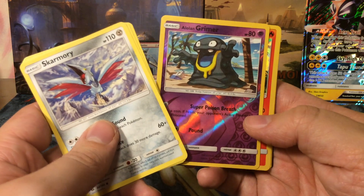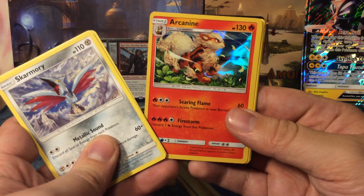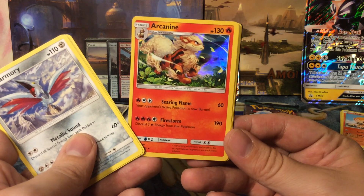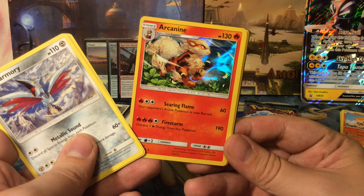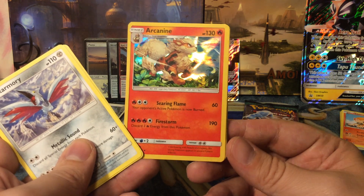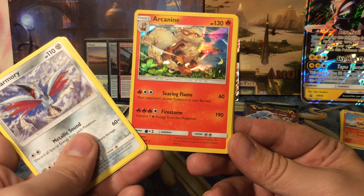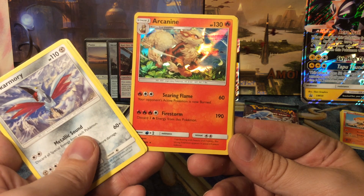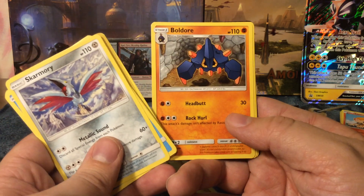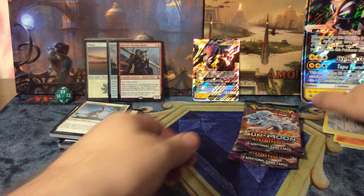Alolan Grimer as the reverse foil, and we have a holo Arcanine — not just a rare but a holo rare, which you can roughly compare to something between rare and mythic rare in Magic. It's a fire Pokemon with 130 HP: Searing Flame for two deals 60 damage and burns the opponent's active Pokemon, and Firestorm for four deals 190 damage but you discard three fire energy. We also get a grass energy and the uncommons.